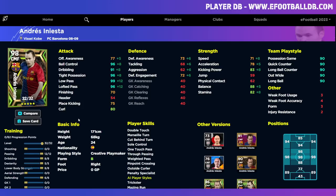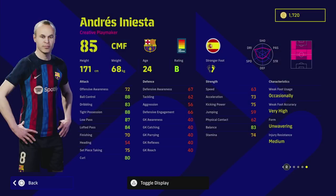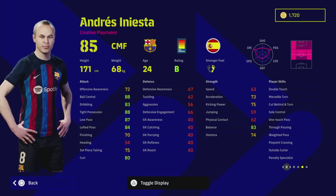Any version of Iniesta you have, you know what you're getting — great dribbling and tight control. He also has lots of unique animations and play-style dribble touches on the pitch, similar to Ronaldinho. He doesn't really need defensive skills. I would 100% play Iniesta as an attacking midfielder or in a very advanced attacking role — he's kind of like Pedri, so if you know how Pedri plays, that's what you're going to get.